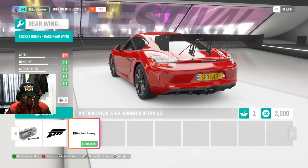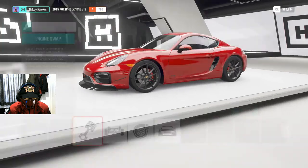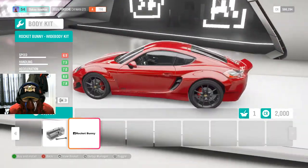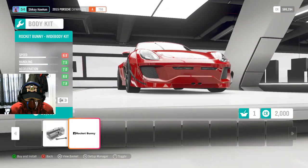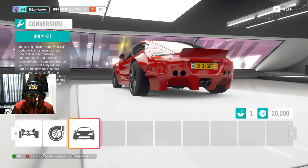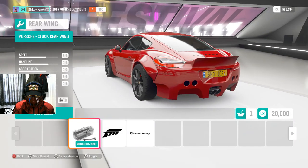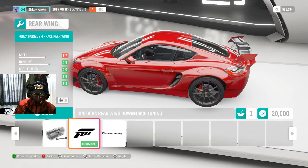It has a Rocket Bunny — what? Hang on, does this thing have a Rocket Bunny kit? It has! Oh my lord, what is this? This is actually pretty awesome, I'm gonna take that. Yes please! And Rocket Bunny alone is pretty much the maximum A class, so you can't do much with that.